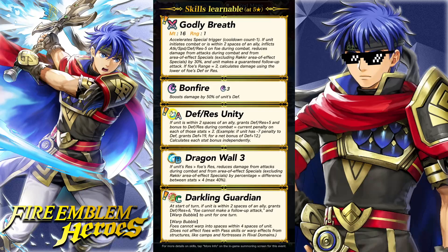Darkling Guardian: at the start of the turn, if unit is within 2 spaces of an ally, grants Def/Res+6, foe cannot make a follow-up, and Warp Bubble to unit for 1 turn. Warp Bubble means foes cannot warp into spaces within 4 spaces of the unit. That wrecks Gatekeeper — that's literally why you run Gatekeeper, because he blocks warp effects. So you could just run Murr now and have her do it. Does not affect foes with pass skills or warp effects from structures in rival domains. Units like Bunny Sonia, Ash, and Legendary Female Byleth who jump around will not be able to jump. Very strong — blockage of jumping effects is very powerful because you can really stop opponents from getting a leg up.